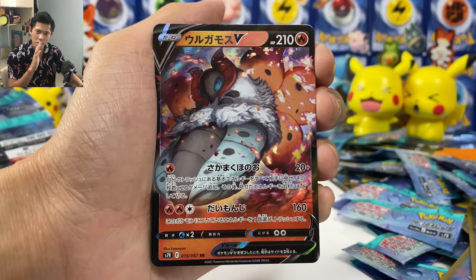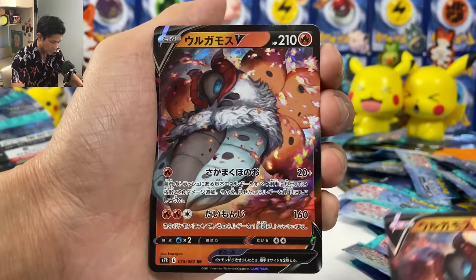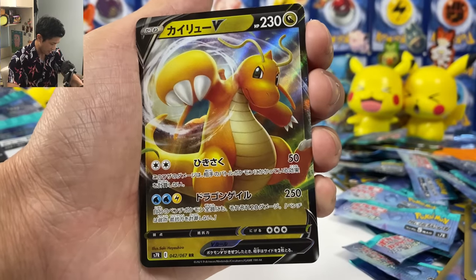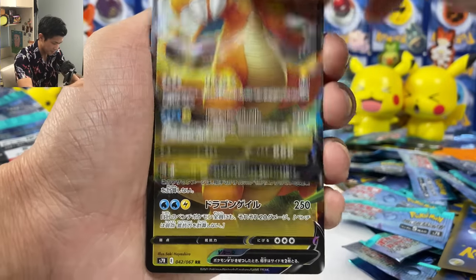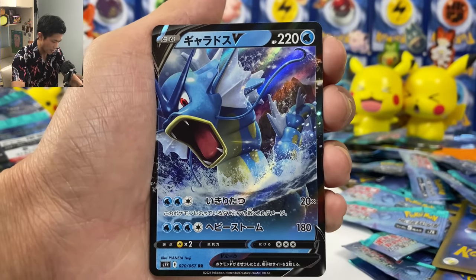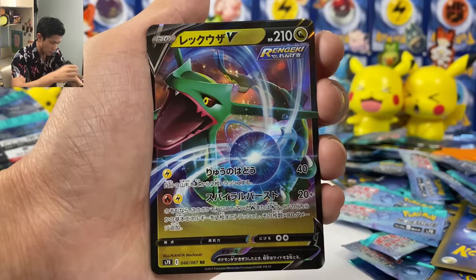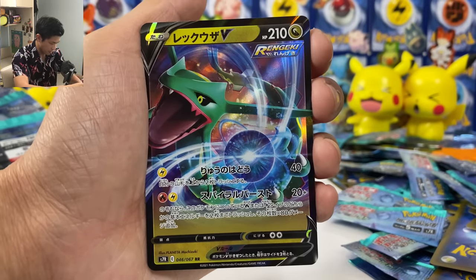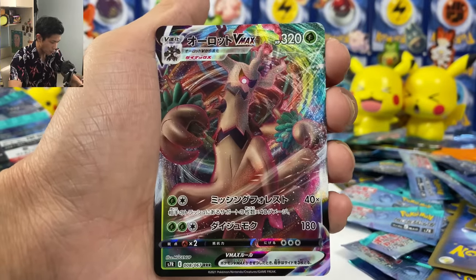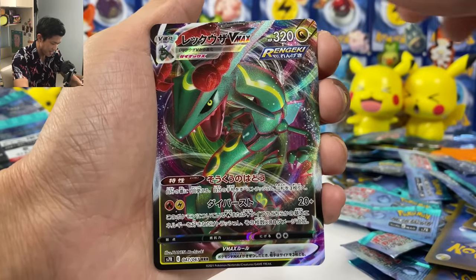Okay guys, here's what we pulled from around 100 packs of Skystream. Volcarona — we pulled two. Medicham — useful card, we got two as well. Three Dragonites — we pulled so many Dragonites. The One Punch Man. We got Trevenant — only pulled two. Gary — only got two, but love the artwork and the color, so nice and simple. Naruto Ray — we got two, doing a Rasengan. Gyarados VMAX — we got two as well. Trevenant — we got two. Rayquaza — I think we got three, enough to make one deck.